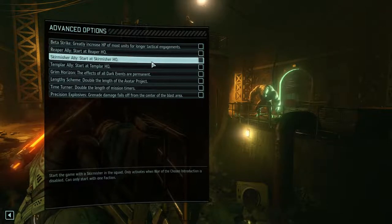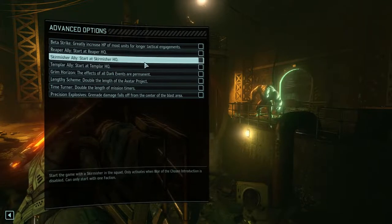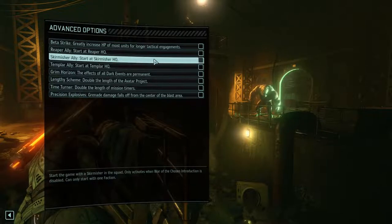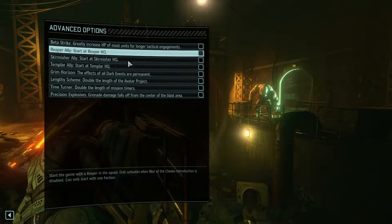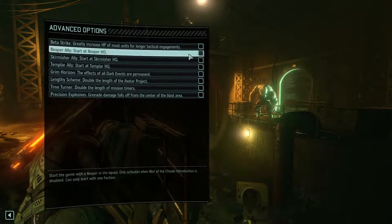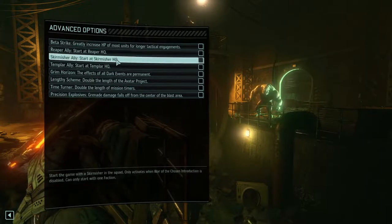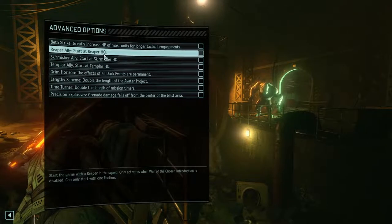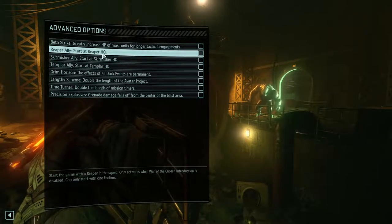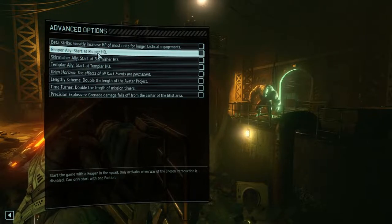Next, Reaper Ally, Skirmisher Ally, and Templar Ally — those are basically the three new advanced classes. I'd recommend you play the game a bit and see which one you like. The Reaper is really strong in the early game, the Skirmisher is decent in the mid to late game, and the Templar is excellent all around. Actually, all of them are pretty good in the late game. The Reaper stands out in the early game for their invisibility and their ability to use stealth better than the other classes.